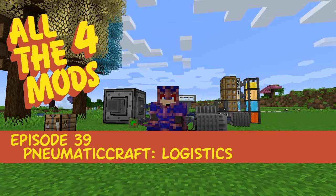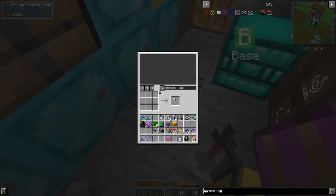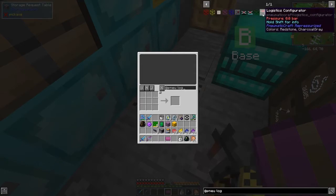Hello everybody and welcome once again to All the Mods. For this episode we're going to do some logistics from PneumatiCraft, so let's get started. We have a set of things we can actually make - I forgot about the green default story trend - so we have to make a logistics configurator first.